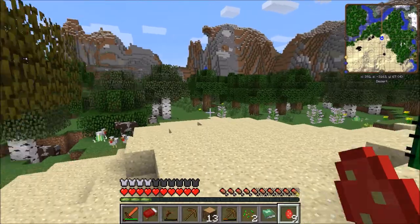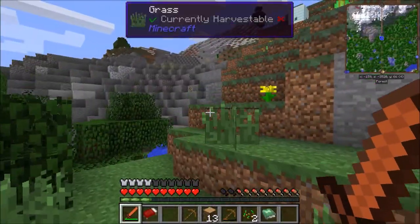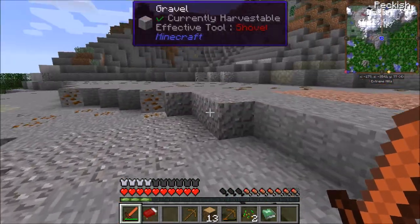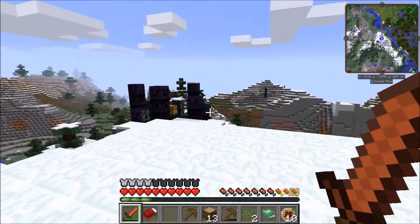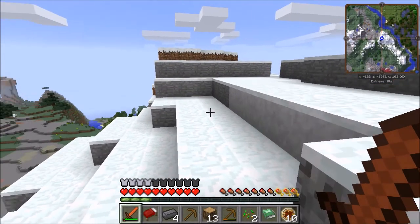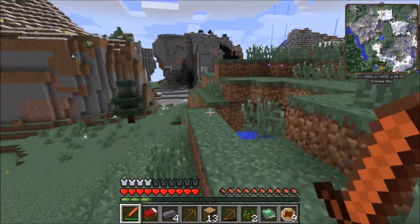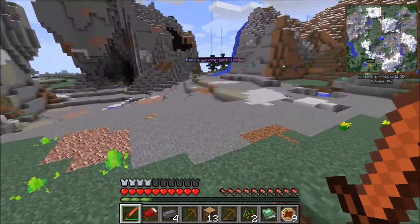Basically every time I came to some extreme hills type biomes I got excited, hoping that I would find tin. Tin is one of the hardest — it may be the hardest — ore to find in GregTech, which is why I decided I'm going to travel until I find tin and then set down roots wherever that might be. Here I found some bauxite and aluminum. I see a chest and decide I want to get what's in it — it's full of goodies — but then I suddenly remember these things spawn wisps which will probably kill me. Since I don't want to die having traveled so far, I chickened out and left. Again, every time I saw extreme hills I'd get excited — maybe this is going to be my chance to finally find tin — and no tin.